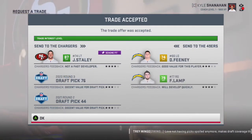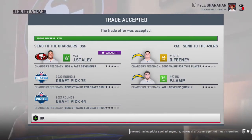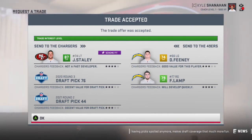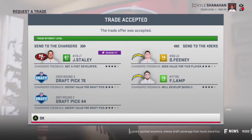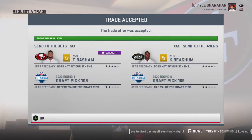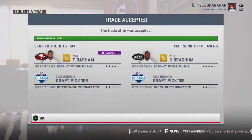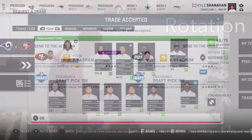We sadly have to trade away Joe Staley — he's going to start regressing badly. We need some guards, so we're getting a left guard and a right guard, some pretty young guys, and we have to give up a third and a second round pick. This is just a small trade because our left tackle is pretty much garbage at this point — around a 68 overall — so we need a left tackle upgrade. We have too many right ends anyway.